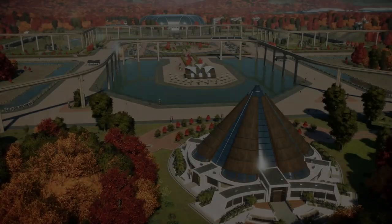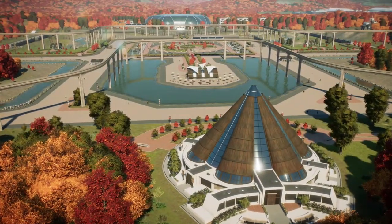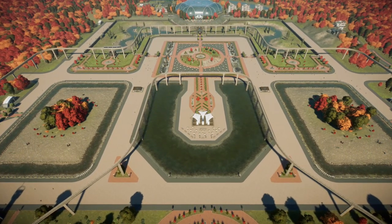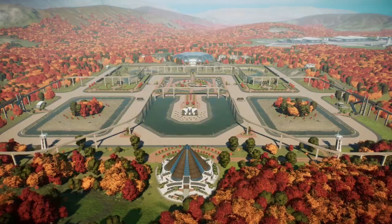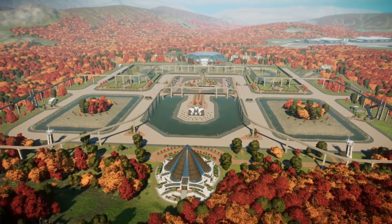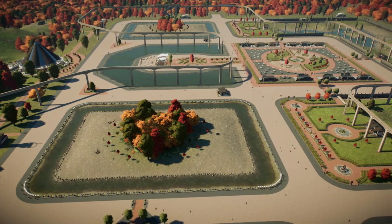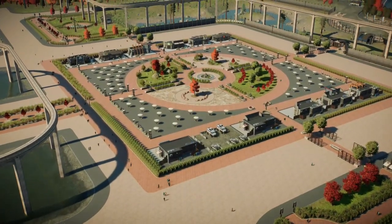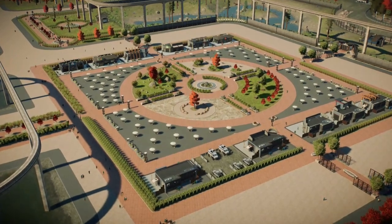E aí pessoal, já finalizei o parque, agora vamos ver como ele ficou. Olhando aqui de cima, já dá para perceber que o parque ficou com esse aspecto mais colorido, mais divertido — essa era a minha ideia inicial. Olhando de longe parece que o parque é pequeno, mas na verdade eu exagerei no tamanho dos recintos e no tamanho dos caminhos, que ficaram bem largos.